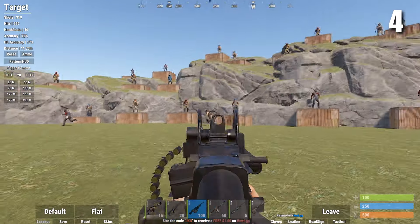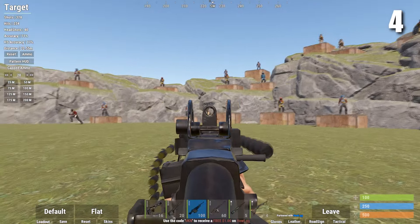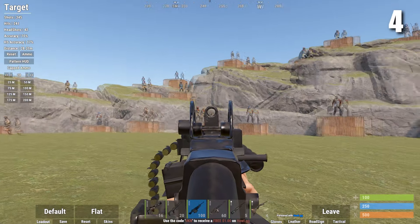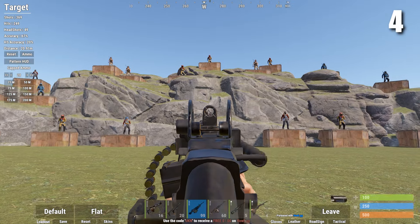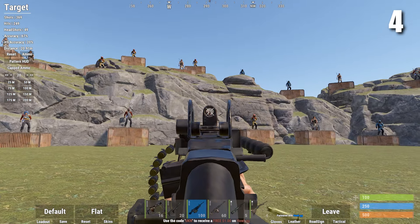Next up we have the M249. This was the first LMG added to Rust. It holds 100 bullets and it can only be found in Bradley or Heli crates. The M249 is one of the best guns in Rust, but because it's so rare I had to put it at number 4.